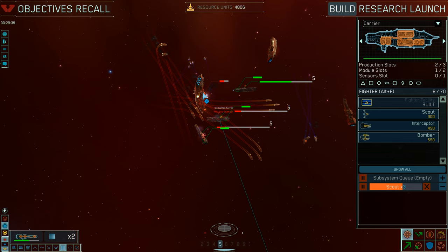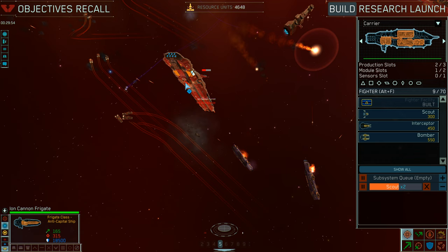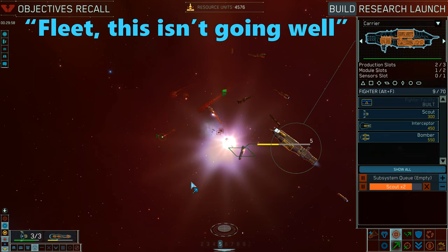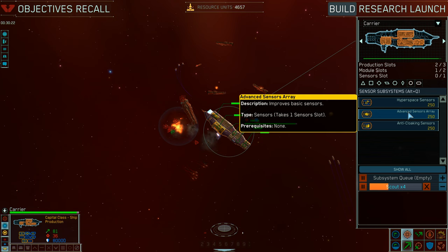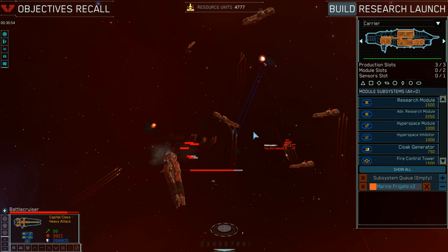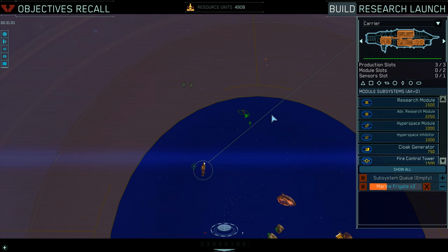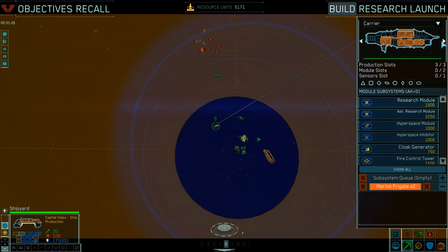Soon after, one of my destroyers is dust and another is close to becoming scrap too, while the third is already at half of its HP. To make a famous quote: this isn't going well. With the loss of my destroyers the carrier is left alone and an easy target. I am trying to rebuild but with just three manufacturing lines and the one at the shipyard busy with the battlecruiser — which takes forever — it is a slow process. The carrier becomes a pile of dust and with what is left of the destroyers gone, the enemy fleet is on its way to my mothership. Some might have surrendered at this point, but not me, as I had one last card to play.